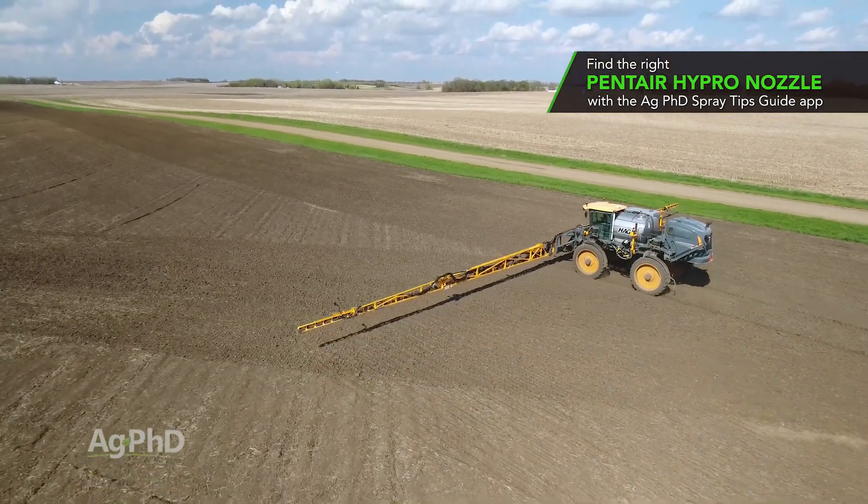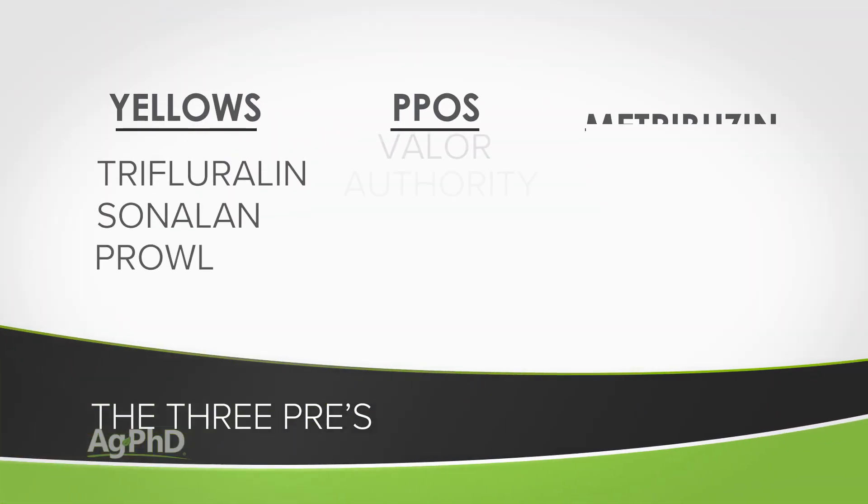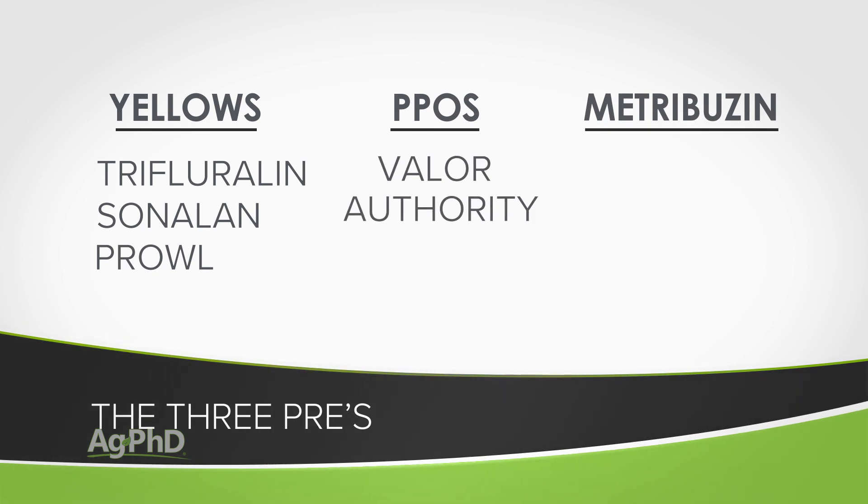Fortunately, both products have residual because black nightshade comes up later in the year in many cases. So you can get the early control and the late control with both Pursuit and Flexstar. Start with the three pre's as well — we do see some help from the Valor, Authority, and Metribuzin components, but not so much help out of the Prowl or Trifluralin in that mix.